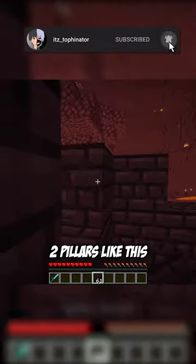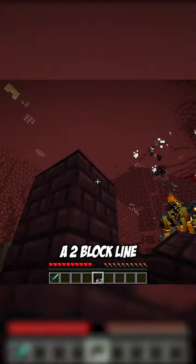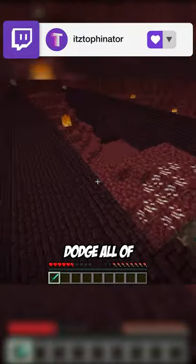First off, you can place two pillars like this and hop around between them to bait the fireballs out. You can place a two-block line above you and jump up and down so they will shoot fireballs at you. Lastly, you can just run around the spawner and dodge all of them like a pro.